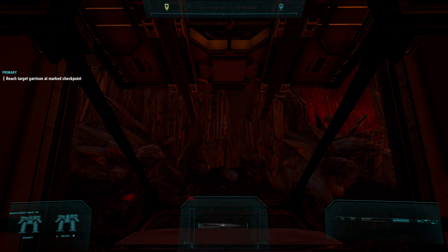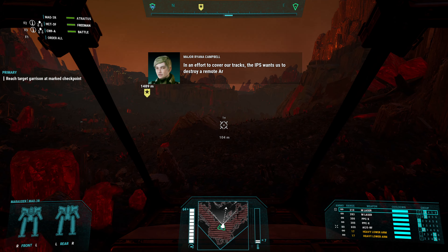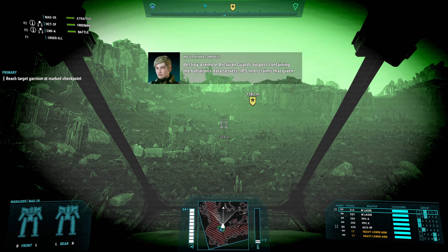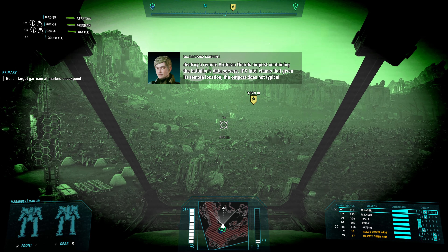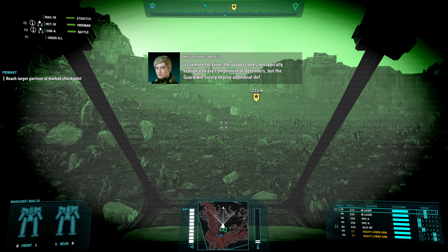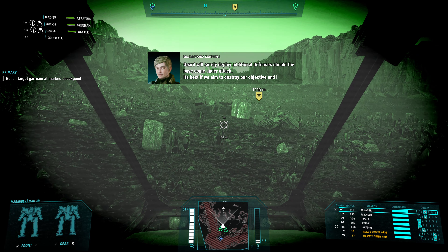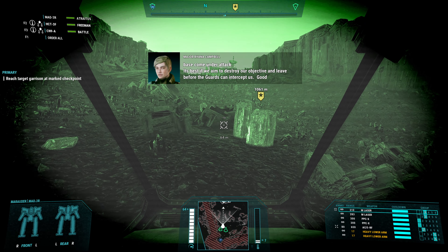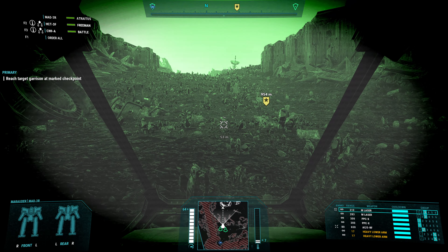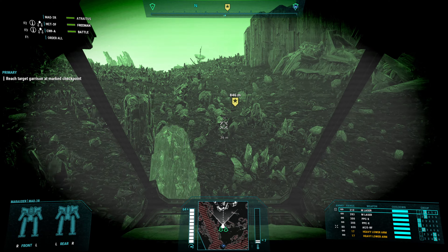All systems nominal. In an effort to cover our tracks, the IPS want us to destroy a remote Arcturian Guard's outpost containing the battalion's data servers. IPS Intel claims that given its remote location, the outpost does not typically station a heavy complement of defenders. But the guard will surely deploy additional defenses should the base come under attack. It's best if we aim to destroy our objective and leave before the guards can intercept us. Good luck, Commander. There was a typo in the subtitle — 'in that situation' should have an apostrophe. Okay, let's head up here and destroy the military base now that we've finished destroying their grammar.